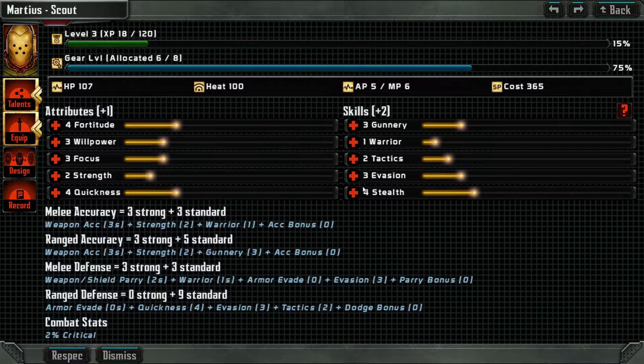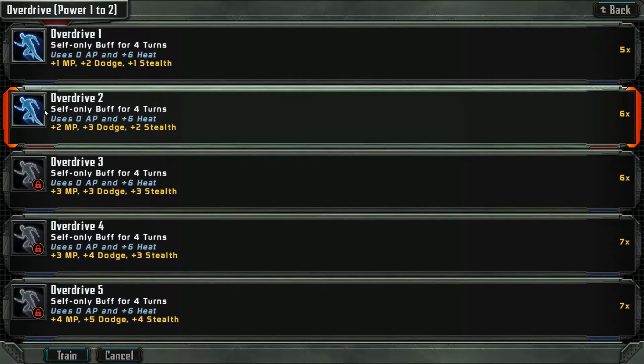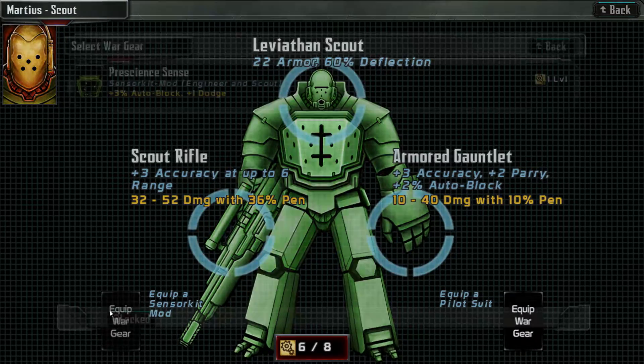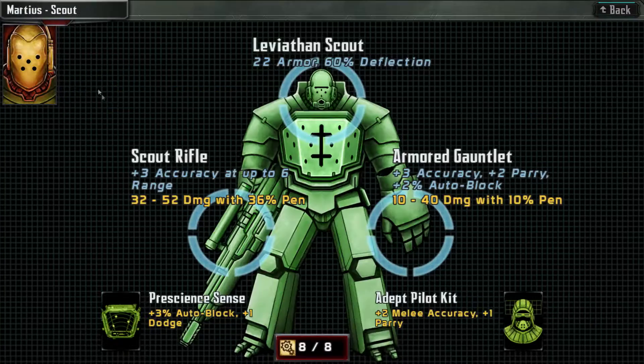Stealth. Increase your overdrive. And we can spend two, so we'll equip both slots here for Marius.